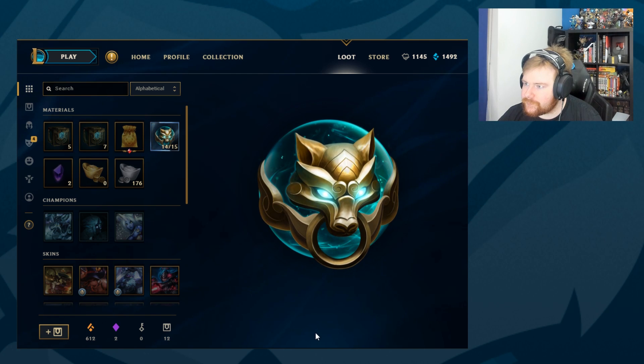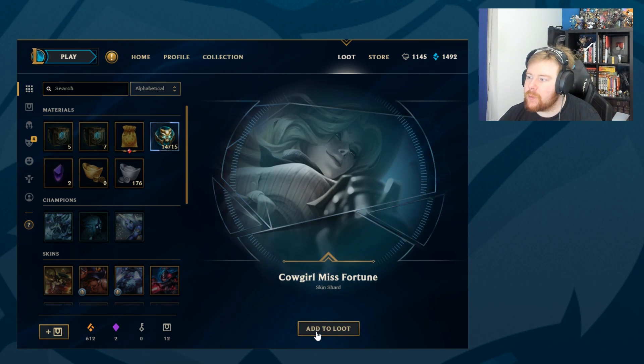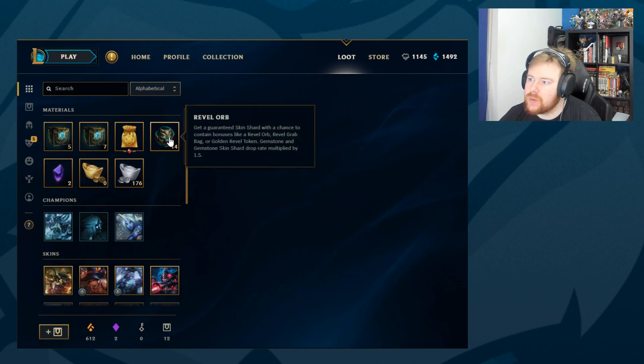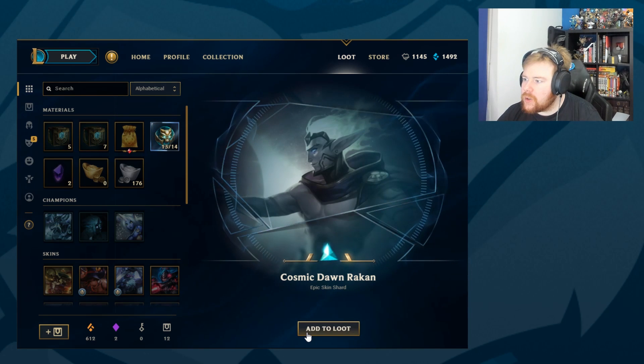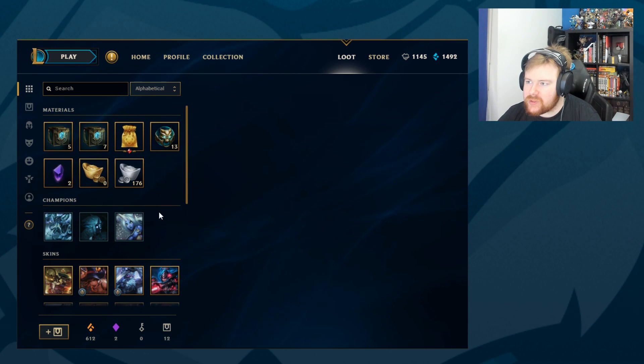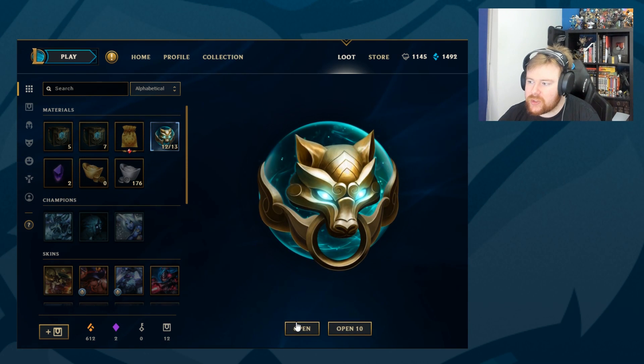Just give it time. Cowgirl Miss Fortune — that is a weird splash art. She's looking down and shooting you, I guess. That must be new because I've not seen that one before. Cosmic Dawn Rakan. Again, like I said earlier, the worth percentage value of this — we've got some good skins. And I know they're only skin shards, obviously.